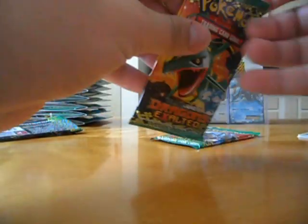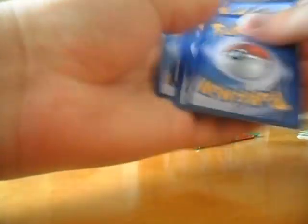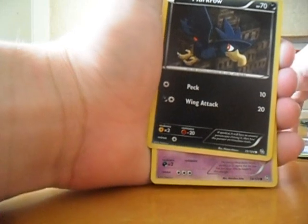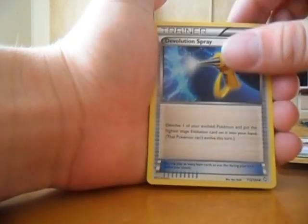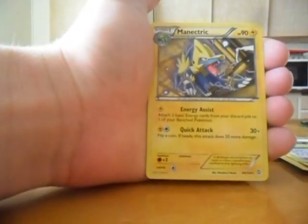And the second pack. Mrkrow, Golbat, Buizel, Gryphon, Electrite. Rescue Scarf, Devolution Spray, Exp. Share, Giant Cape — nice. And Manectric.